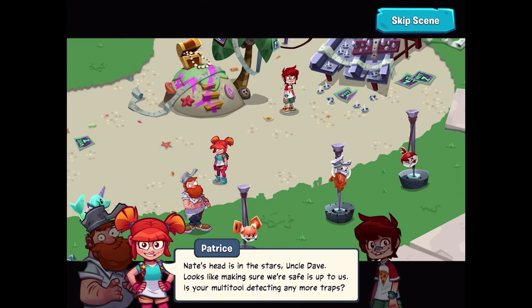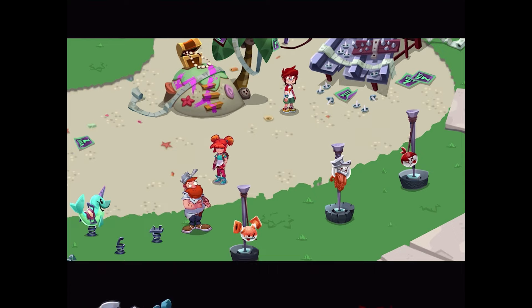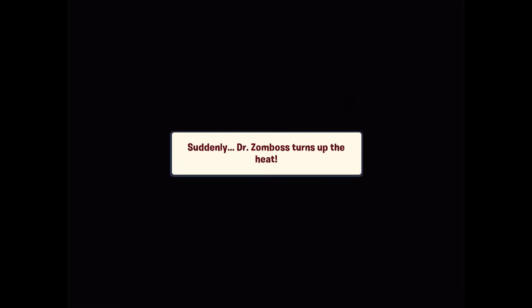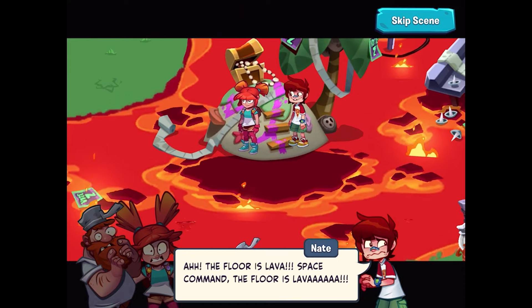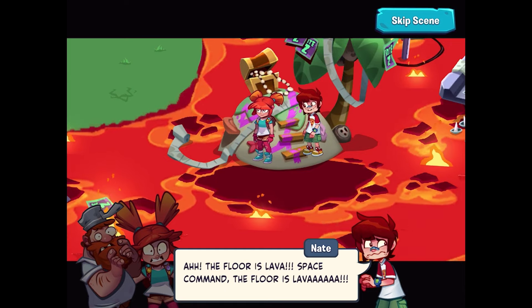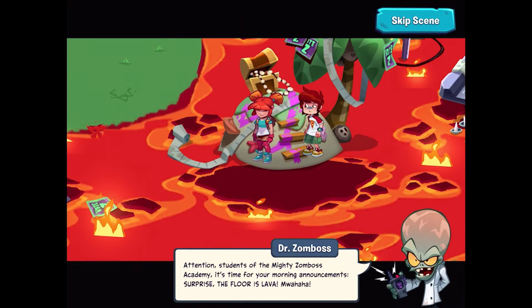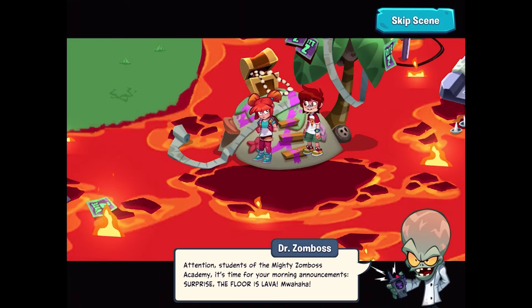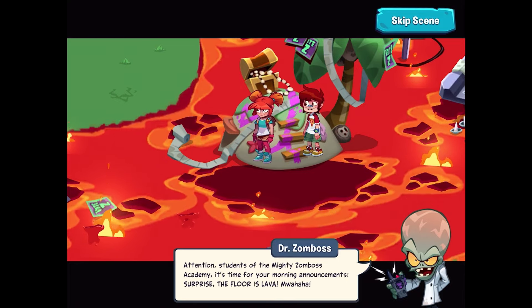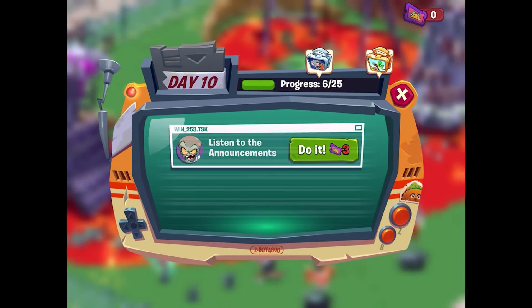Nate's head is in the stars. Uncle Dave says making sure we're safe is up to us. 'Is your multi-tool detecting any more traps?' According to Uncle Dave's device, he forgot to install the trap detector. Oh no — suddenly Dr. Zomboss turns up the heat. Out of nowhere, a sea of lava! The floor is lava — Uncle Dave and the gang are stranded. 'Attention students of the Mighty Zomboss Academy — surprise, the floor is lava!'